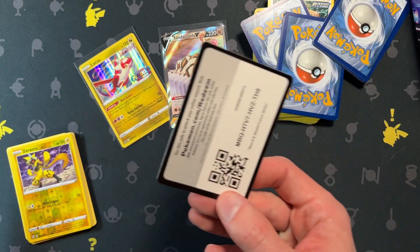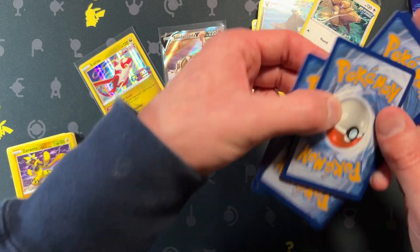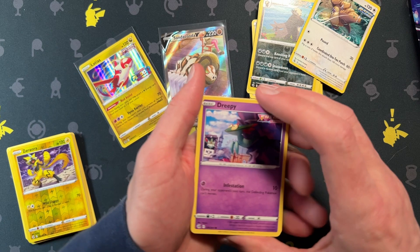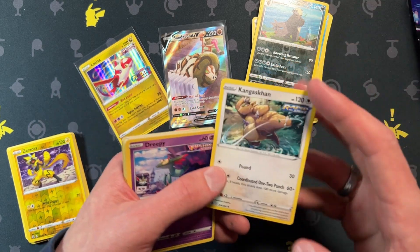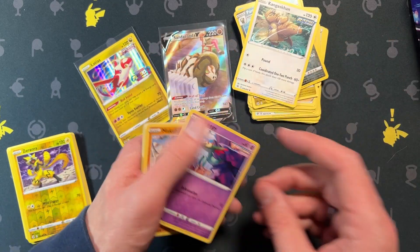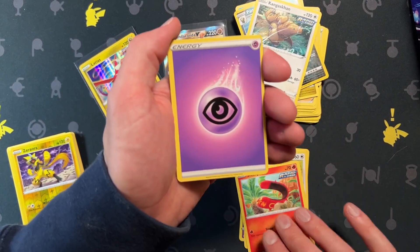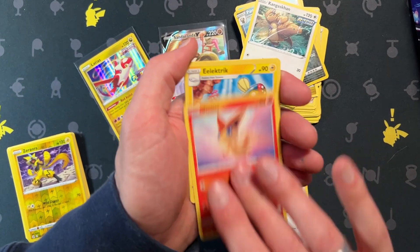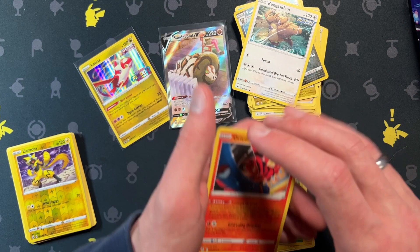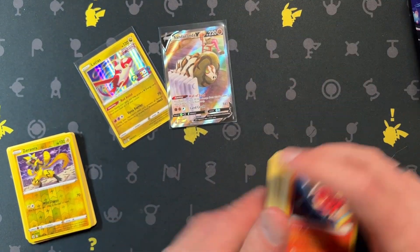That was weird — there's a code card though. Let's salvage this one: one, two, three, four. That was my rare last time, not this time. That's what happens when you drop all the cards. Shauna, Victini, Zarude, and Oricorio. So we did get one ultra rare there.